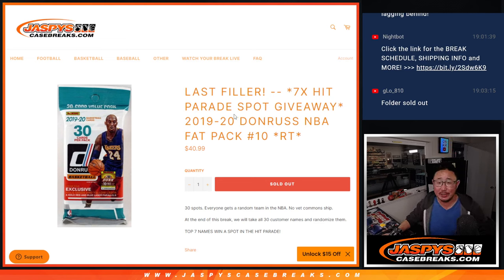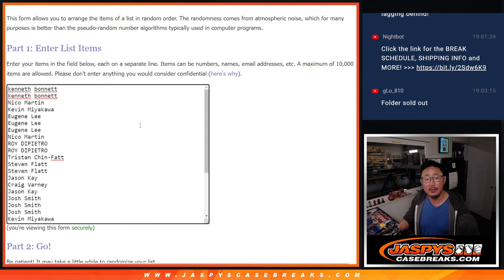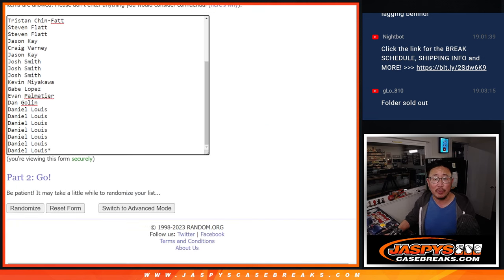Hi everyone, Joe for jazbeescasebreaks.com coming at you with our last filler to unlock that hit parade basketball dual case break coming up in the next video. But first, let's do the pack break first, and then we'll do the different dice roll for the giveaway part.